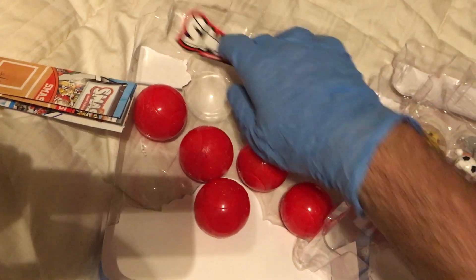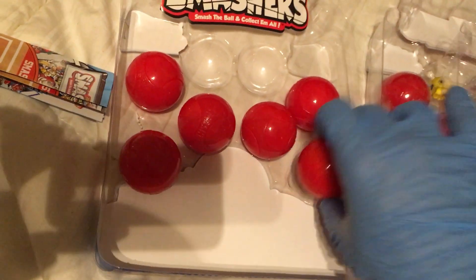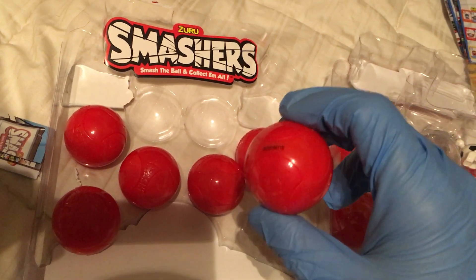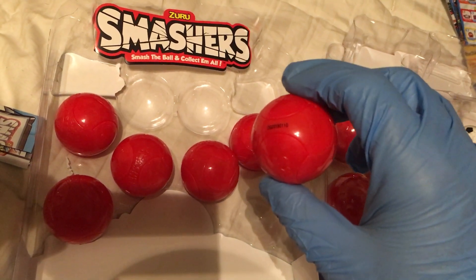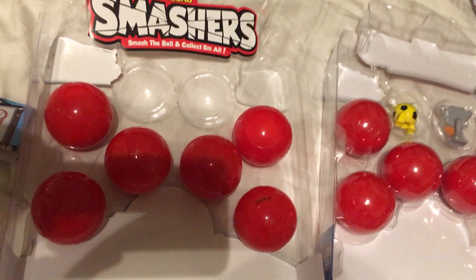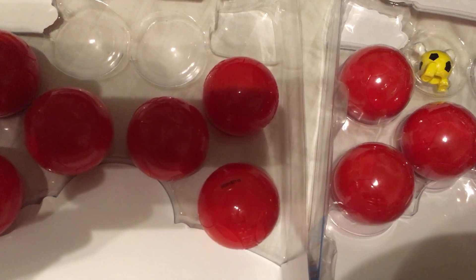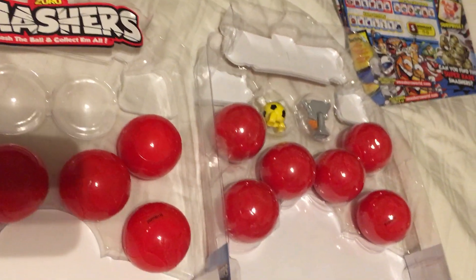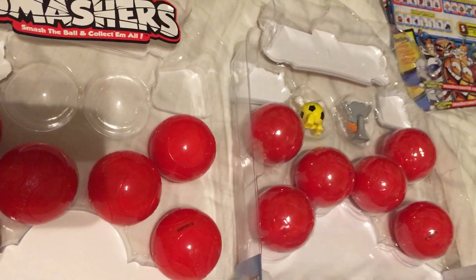I've noticed the one in this position always has a code on it, and when a rare one shows up it is always in this position — but the code doesn't mean it's going to be rare. I'm also realizing the number is the same on both of these packs; that code number, whatever it means, is the same on both balls in that position for both packs.